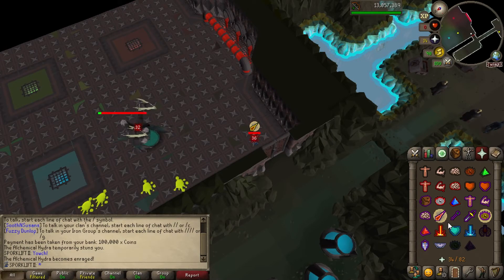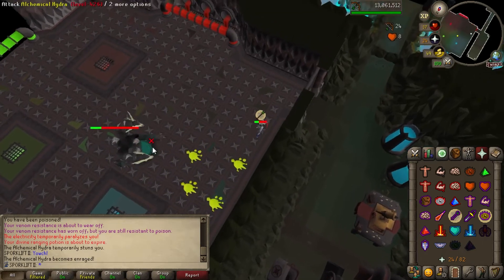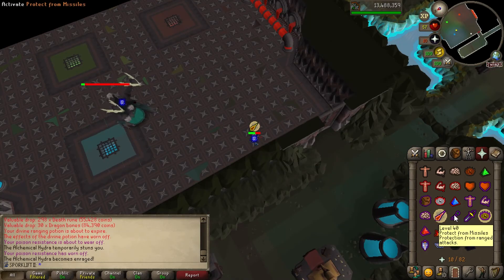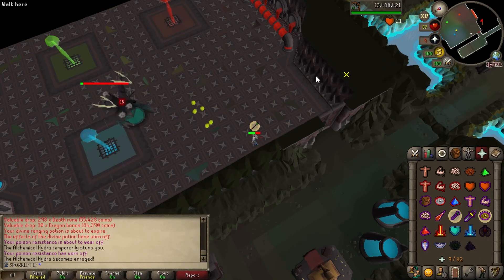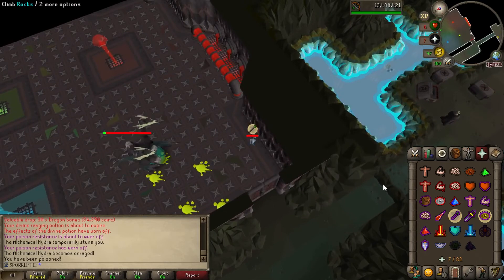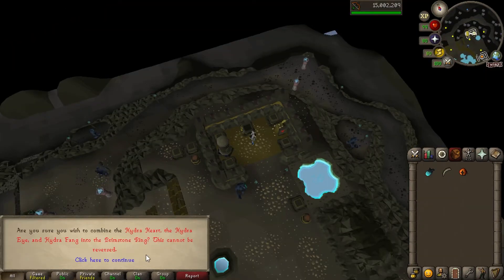Since we are working on multiple accounts at the same time, we can't always do high-attention money making activities. When we want to do high-attention activities, we will be doing things like Vorkath, Hydra, and Corrupted Gauntlet. When we can't, auto-retaliating against something like gargoyles will be our AFK money making option. The group of two is doing reasonably well on cash right now.